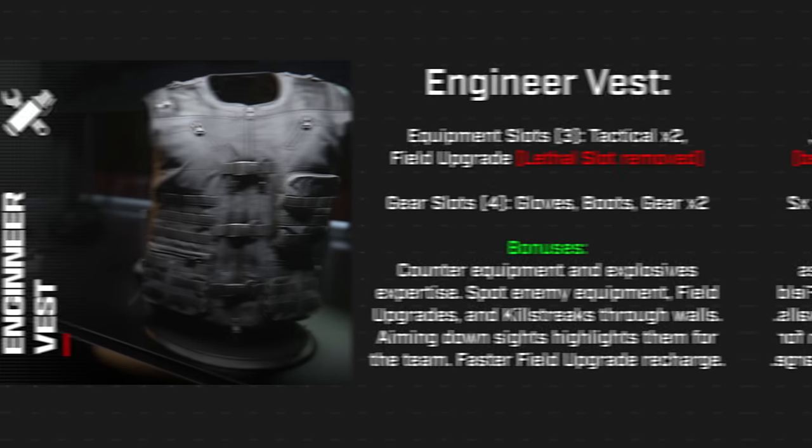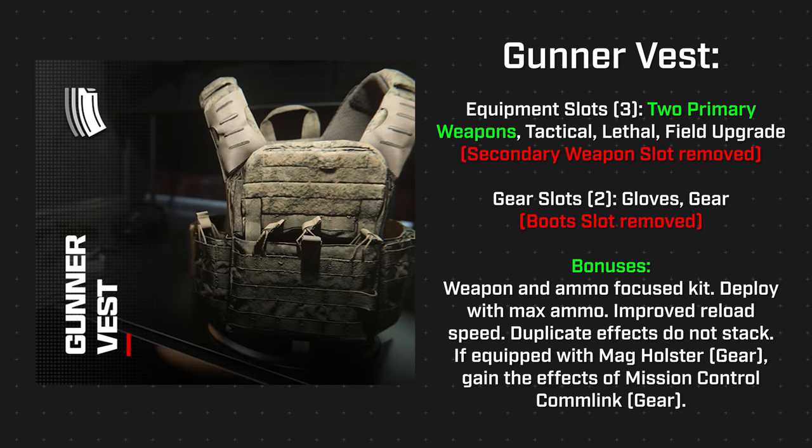Duplicating effects do not stack, but if equipped with running sneakers you gain the effects of lightweight boots. The engineer vest removes the lethal slot but gives you two tactical equipment and a field upgrade, along with gloves, boots, and an additional gear slot for two gear perks. Its perks counter equipment and explosives, spot enemy equipment, field upgrades, and killstreaks through walls, highlight them for your team when you aim down sight, and also give you faster field upgrade recharge times.